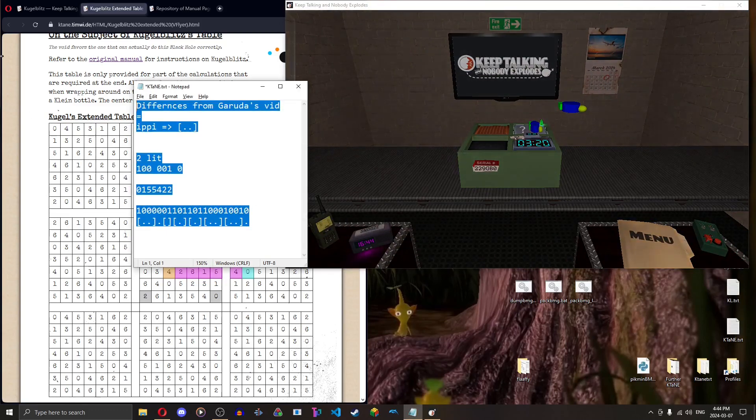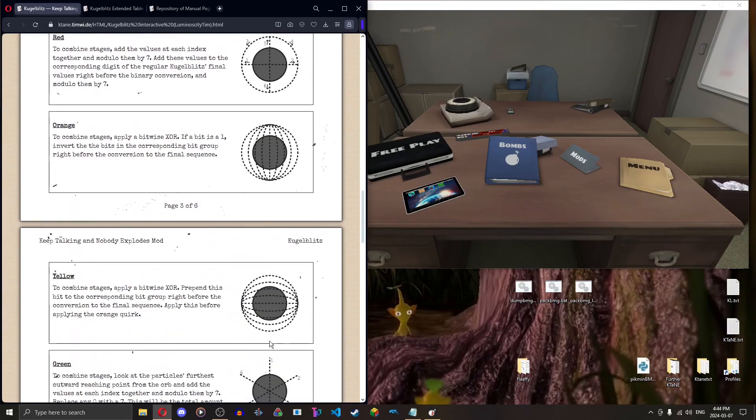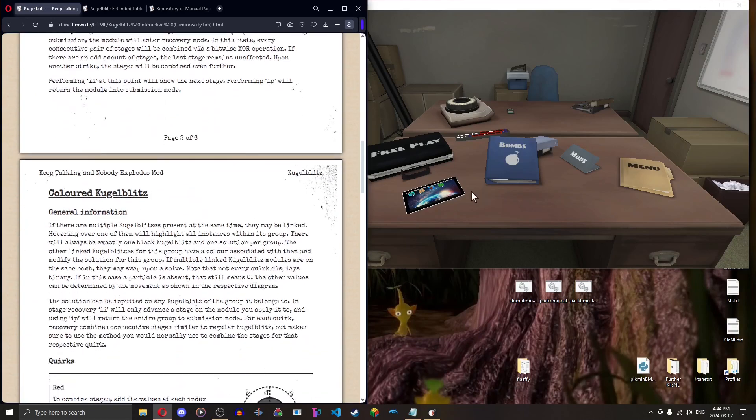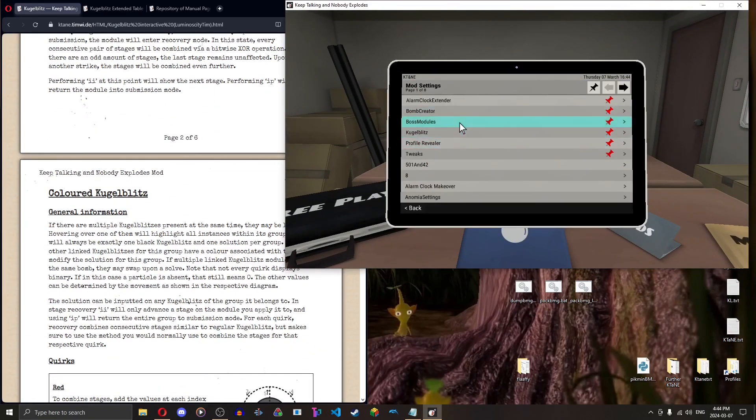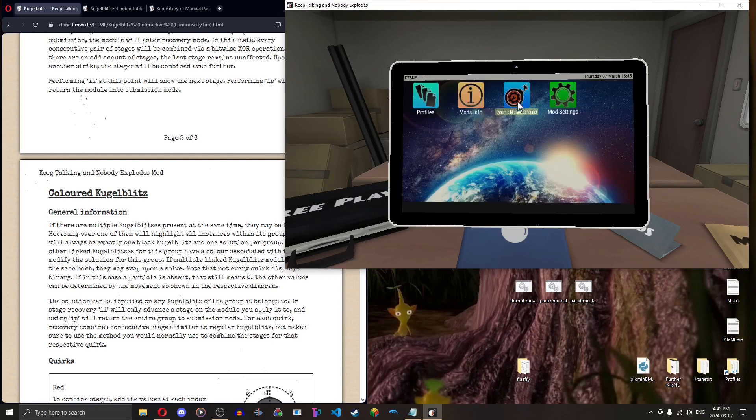Let's get into quirks. The quirks are ordered from easiest to most difficult. If you're not familiar with mod settings, the quirks are all equally likely by default. Put a plus if you want them to show up more often, a minus if you don't want them as often, or a question mark if you don't care. They're in R-O-Y-G-B-I-V order in the mod settings.